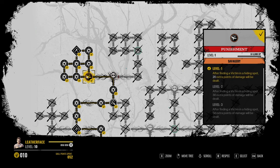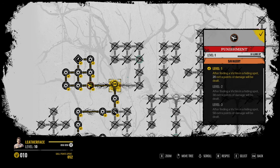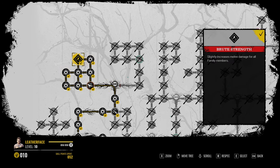Up here to the left is Savagery, where you get all these attribute points. The last Grandpa passive here is really good — it's slightly increased melee damage for all family members. So if you want to be a support for your teammates, this is also a good one.